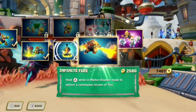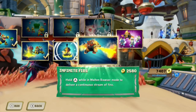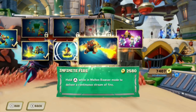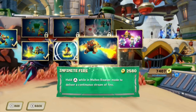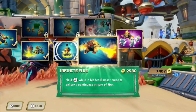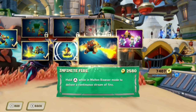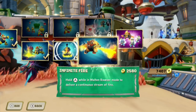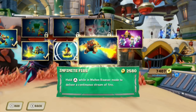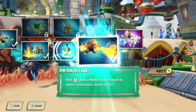Our final upgrade for the path: Infinite Fire — $2,580 again with the seven Wing Sapphires. Hold A while in Molten Bowser mode to deliver a continuous stream of fire. I hope it maintains the damage output. Since we didn't get an increase to the swipe or fire breath, I'm hoping this increases damage output too. If I had to pick between more damage or a 360-degree rotation, I would take the rotation every time — but I'm thinking that's not going to happen.